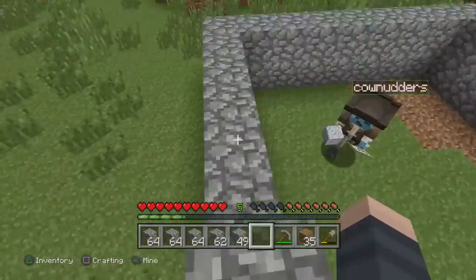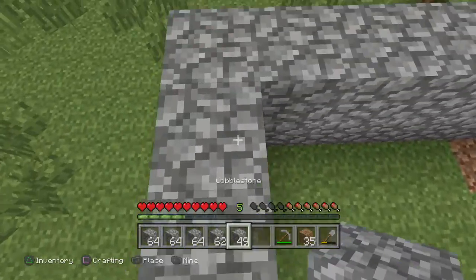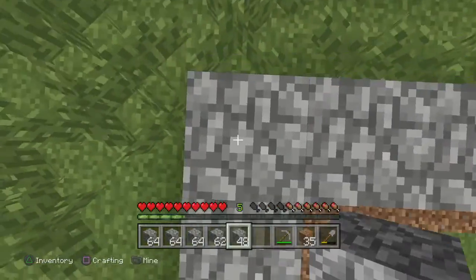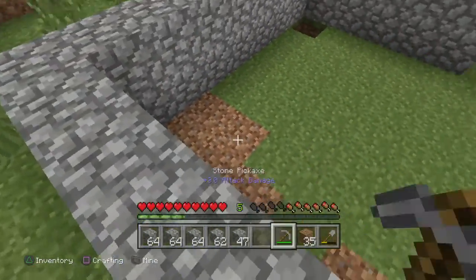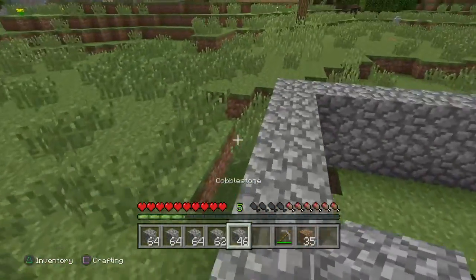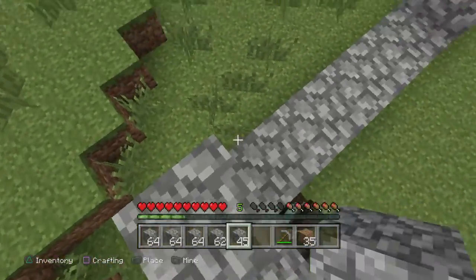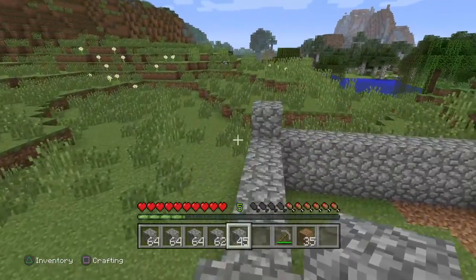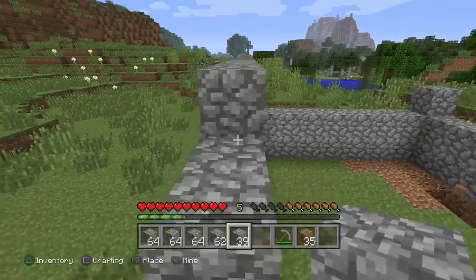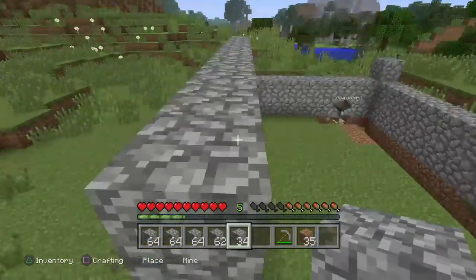What we're gonna do David is we're gonna have windows going around the top here just to let a bit of lighting in. Can I quickly use your shovel? Yeah, here you go. The layout's pretty simple. As we probably go on, buildings will get more complex and nicer.